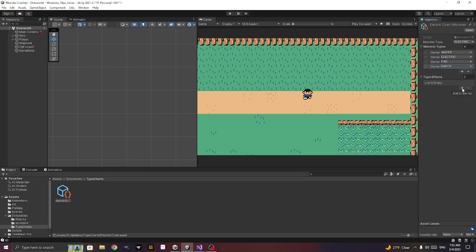For the effects for each type, electric is strong against water, normal, normal, and weak. Pokemon probably has different type relationships, but we're keeping it simple.